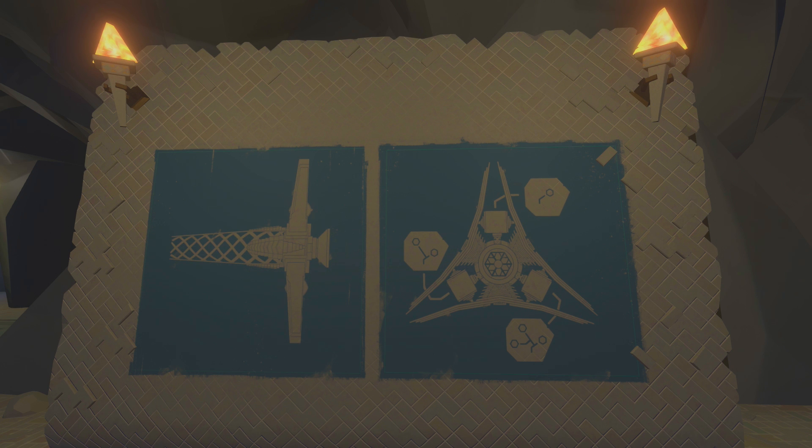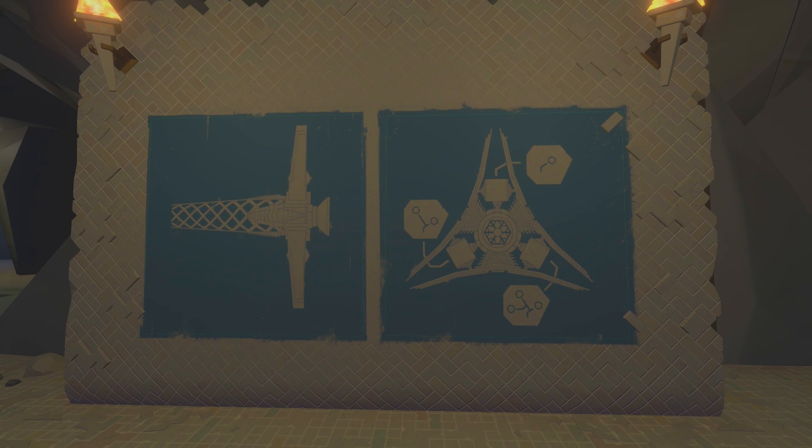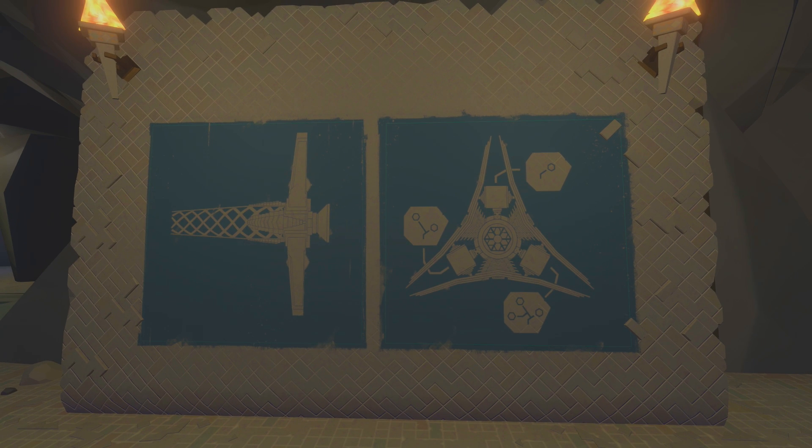This is the diagram for the Orbital Probe Cannon, which I think is pretty cool. Inside the tower on the Quantum Moon are depictions of where to find the Quantum Rocks. I removed the writing and added lights to give us a better look at the art.